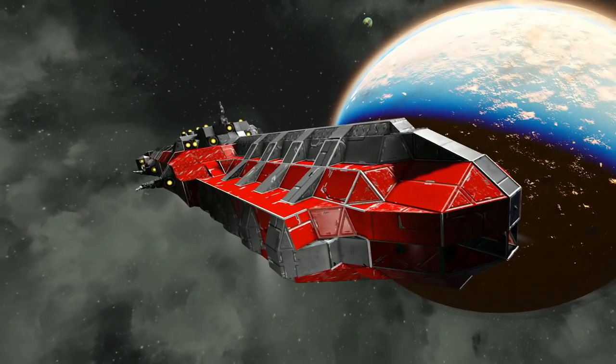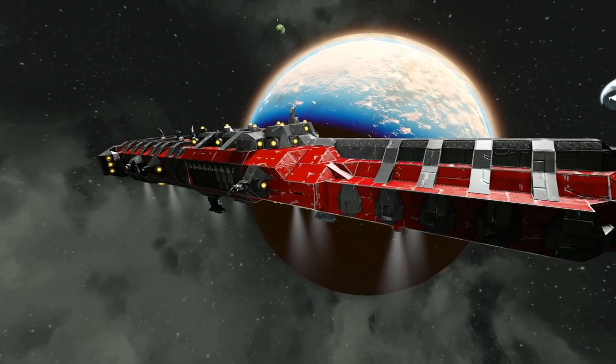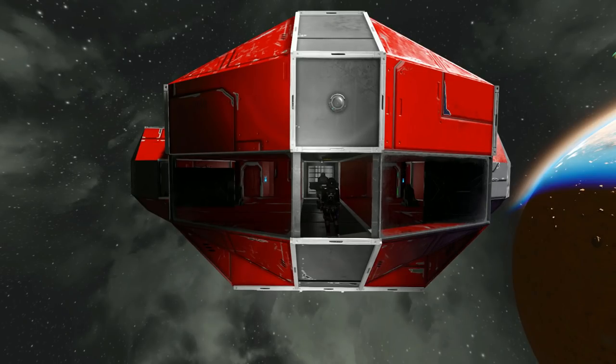Which is this lovely thing right here, featuring hydrogen thrusters and atmospheric thrusters. It's got the Gatling guns all over it and it's just perfect for your space exploration. So let's start by going around the outside.